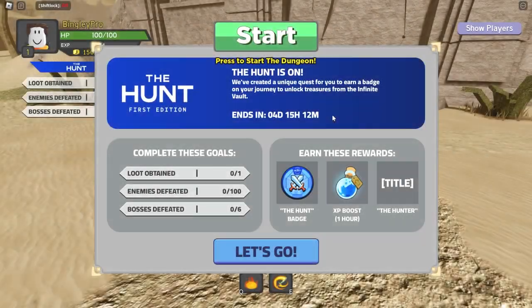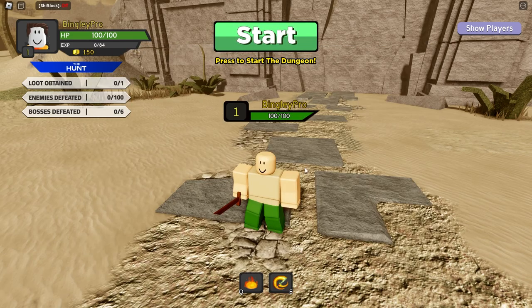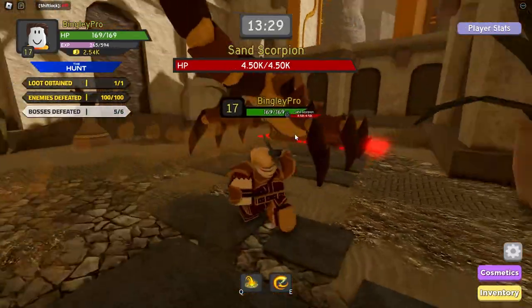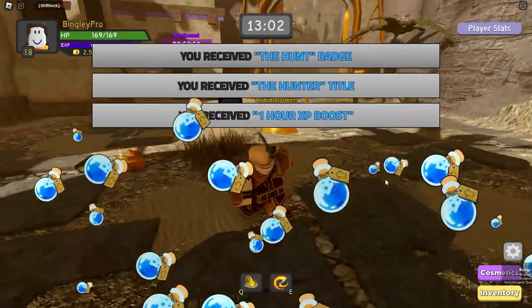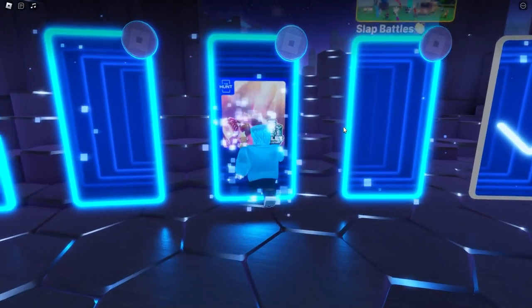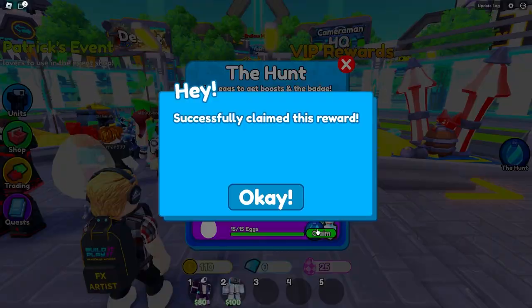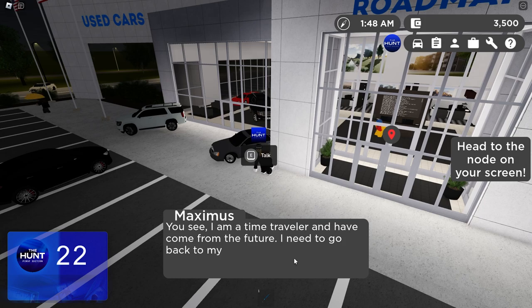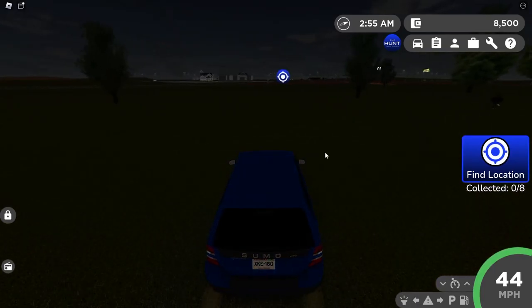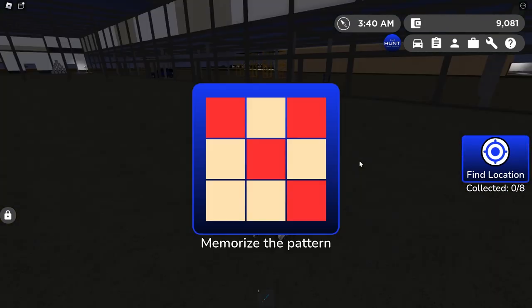Next is Dungeon Quest. There are three quests: get one piece of loot, defeat 100 enemies, and defeat 6 bosses. You have to do the dungeon 4 times in total to kill 6 bosses, but the game is honestly pretty fun. Then it was Toilet Tower Defense - not really a hard one. Find a bunch of eggs in the lobby, trading plaza, and across the maps. Then is Greenville where you speak to a time traveller missing some pieces. There are eight pieces to find and clicking a button temporarily shows you where they are - a little bit tedious but not too hard.